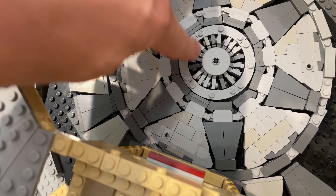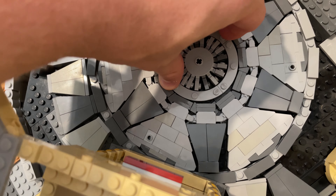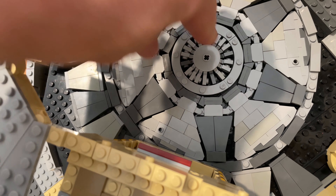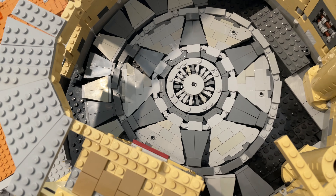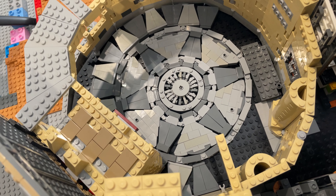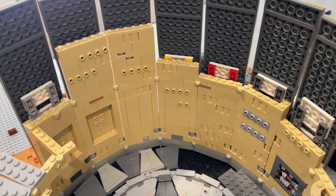That middle section is now stuck in, and also this little outer section of those four round pieces is stuck, so that actually holds it in place. This outer section does have a little bit of movement, but I will put some little stoppers in there so that it won't move around either. I definitely think this upgrade overall has made it much better. Let me know what you guys think down in the comments below about the floor and the entranceway.